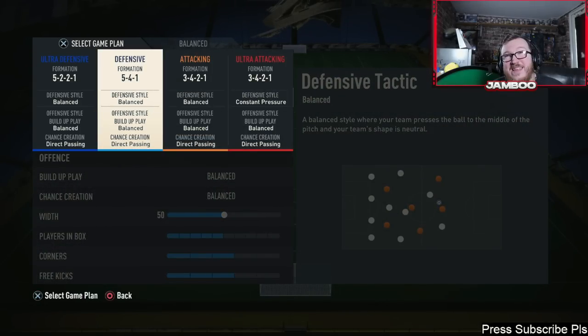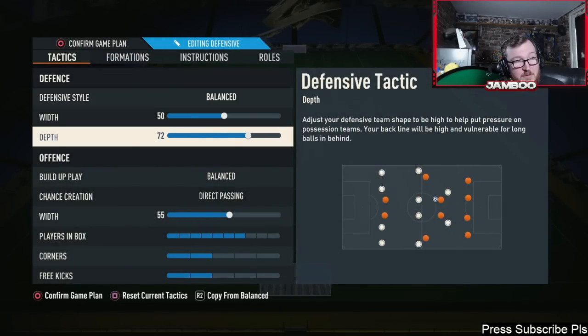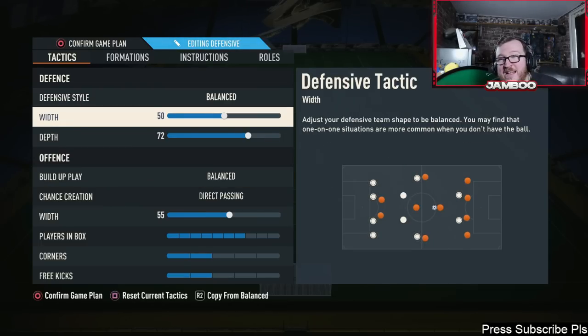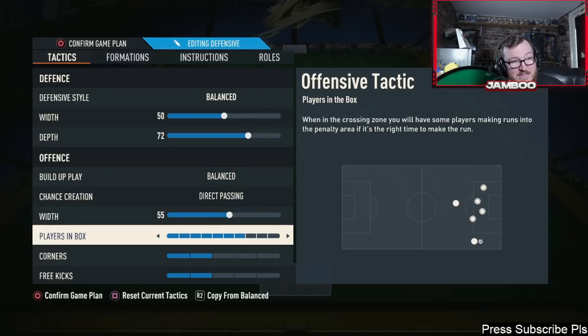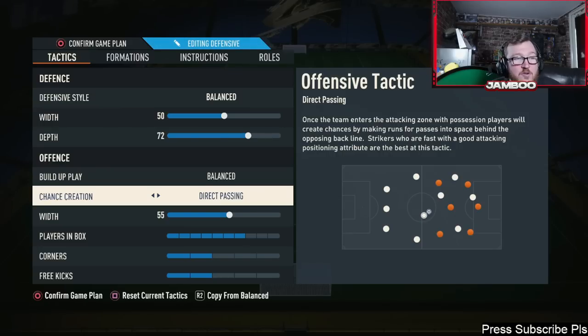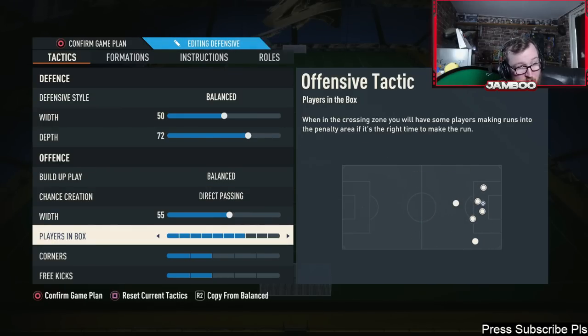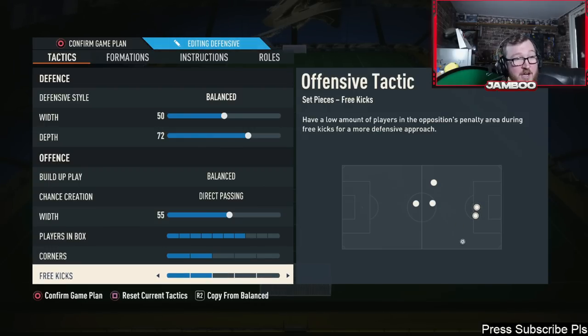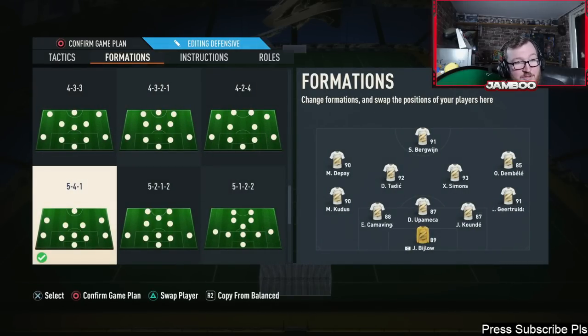Now let's look at what is considered the best formation in FIFA right now — the 5-4-1. I like to play a higher line with this; we've gone with 72 depth and a bit more width. The depth is the most important thing, along with players in the box and attacking width. Defensive width I don't really notice too many differences with. We've got direct passing and seven players in the box.